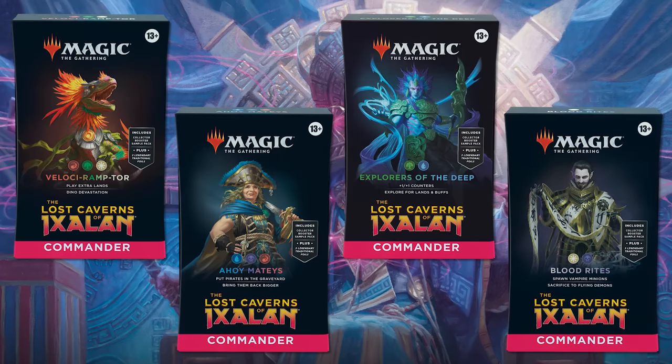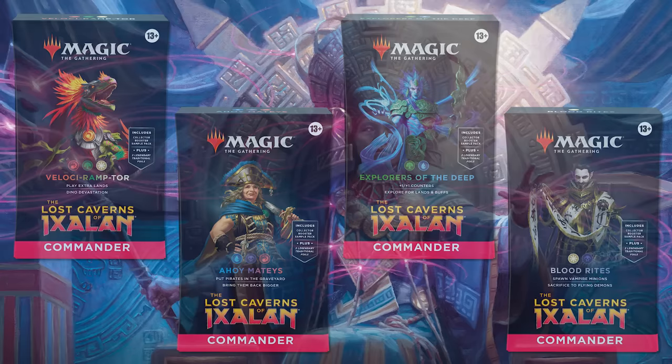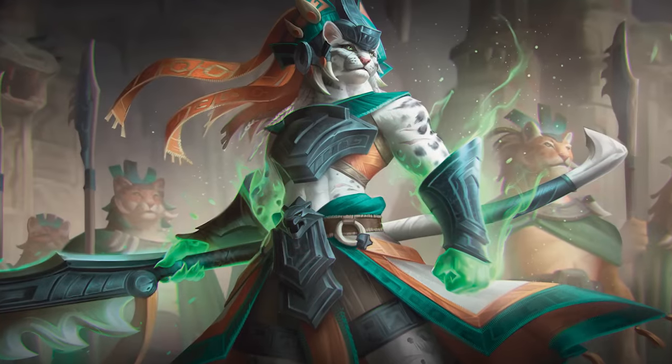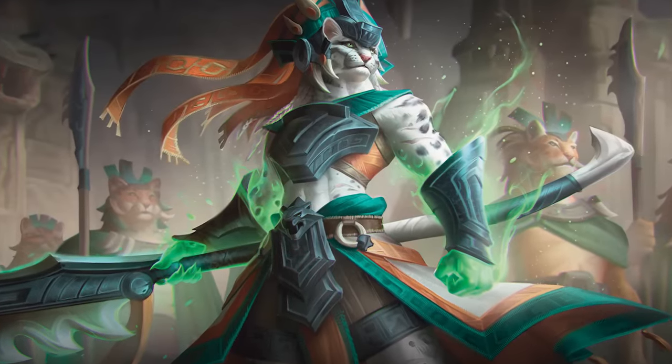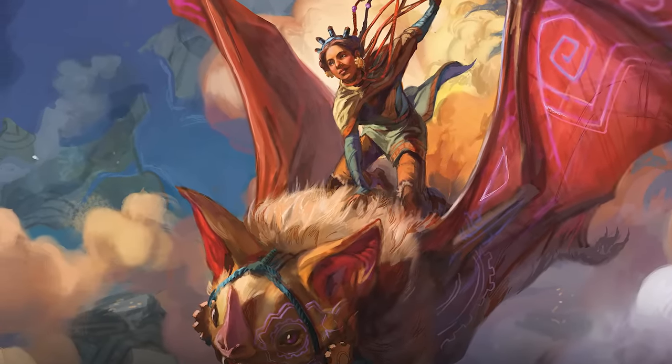So there are four Commander Decks this time around, and they're built around something quite popular. The main set of Lost Caverns of Ixalan is decidedly less about creature types than the first time around. There's still some peppered in here and there, but it's not really about that.